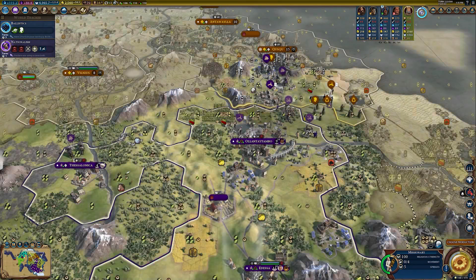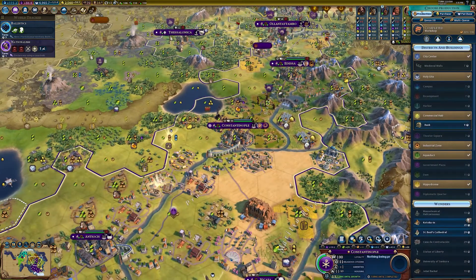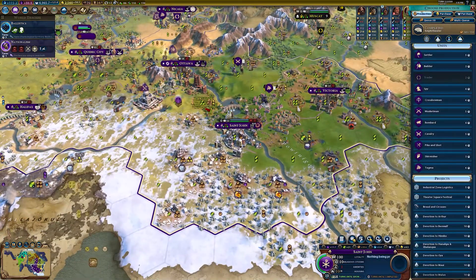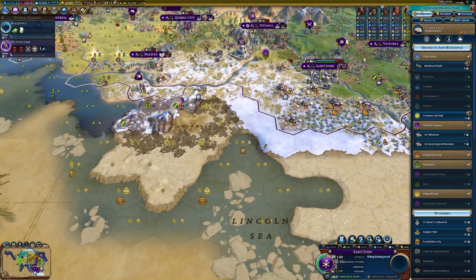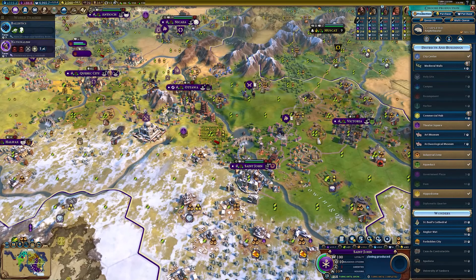You need to guard this city, frankly. I've got a missionary — send him up there. Definitely need more units. Let's train another cavalry here. We could build Saint Basil's Cathedral — this is a very tundra-heavy city, actually, so this might be a good place to build the cathedral. We don't have a holy site here but we could build one, though we don't have the population for it yet.